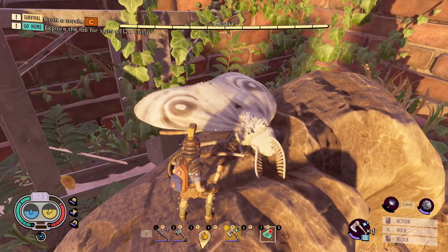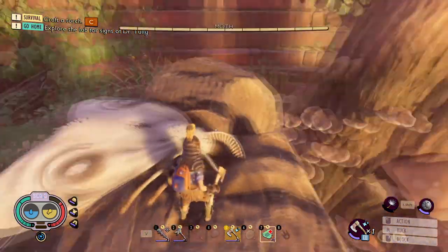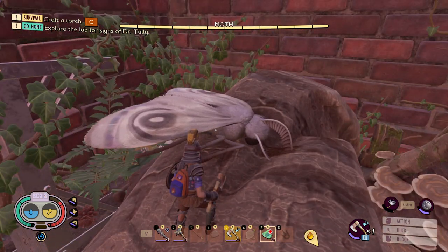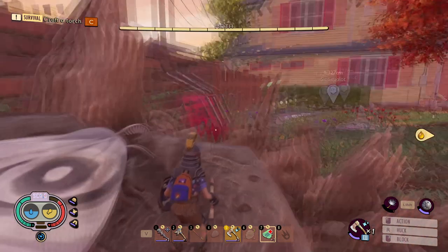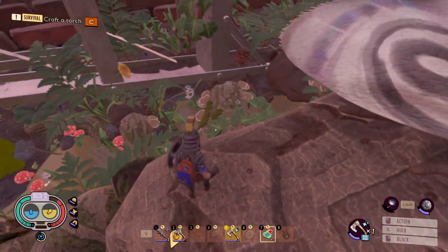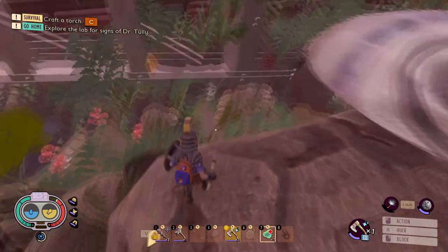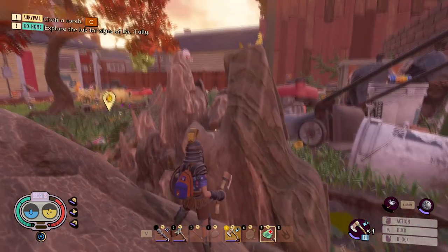Going through and fighting this thing, it is going to be quite the deadly fight. This thing has a bunch of different moves, and this is not a great spot to fight a moth — this is a terrible spot to fight it. But before we start actually attacking this thing, I want to walk you guys through a quick location of where another moth is that is going to be even more difficult to get to. You can get to this one pretty easily by just running up the backside of the stump, climbing the side, jumping up on the pieces of the log, and finally making your way all the way up here.